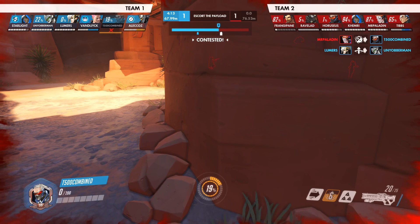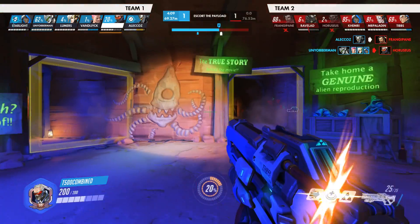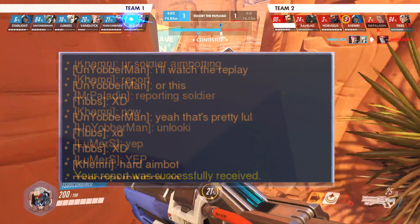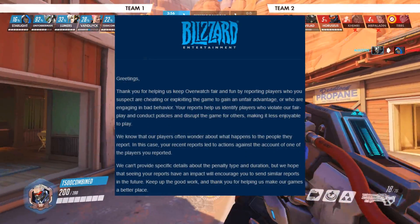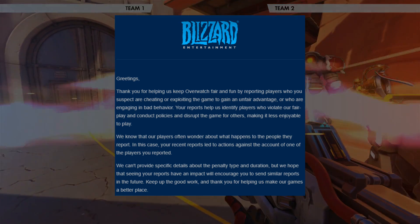He untoggled his cheats because he was pretty much sure the game was going to be a win, with four minutes left and such a short distance. The teammates saw the play of the game, they also were going to check the replay, and after the report it looks like Blizzard agrees with us. So thanks for watching — I hope this helps you in your future endeavors. This is what some of the more subtle cheats look like.